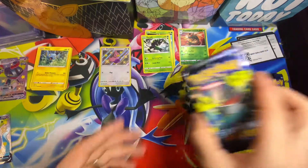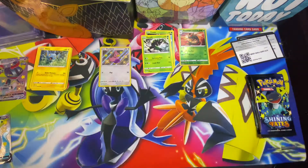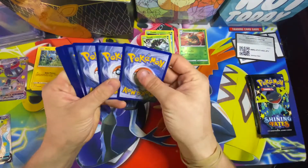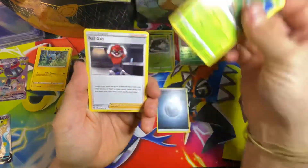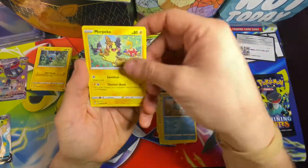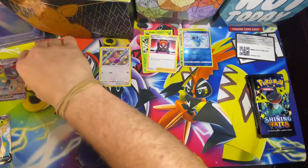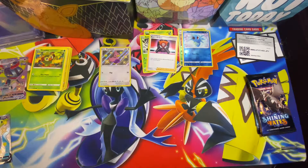Something added at least this time. Last video we got some good pulls but we didn't add anything to the binder — we actually got some pretty good pulls though. Let's see if we can continue that good luck. Yanma, Grookey — there's our reverse — and a Boss's Order. Nothing too hot in that pack, feeling lucky with this one though.